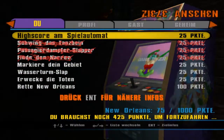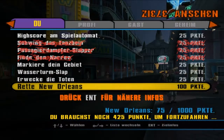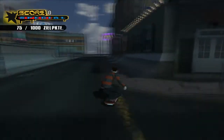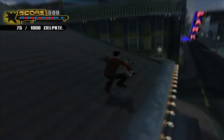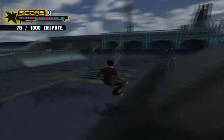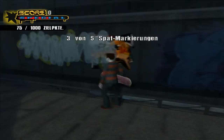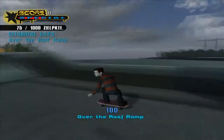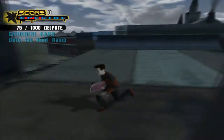'Wasserturm-Slap' – da sieht man auch das Splat-Motiv. 'Erwecke die Toten', indem du alle fünf Grüfte am Friedhof öffnest. Und 'Rette New Orleans' – das können wir erst machen, nachdem wir die Grüfte geöffnet haben. Wir müssen jetzt einen Slapper an dem Wasserturm machen und ebenso das Revier markieren. Da ist ein markiertes Ding. Und dann müssen wir hier oben drauf. Das ist eine schwierige Mission.